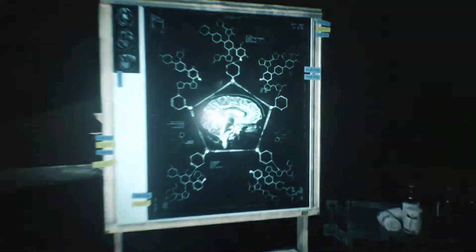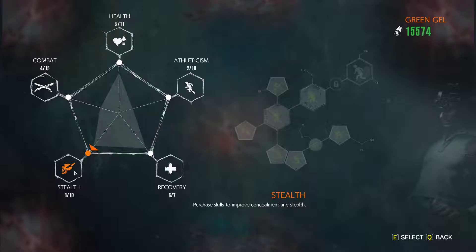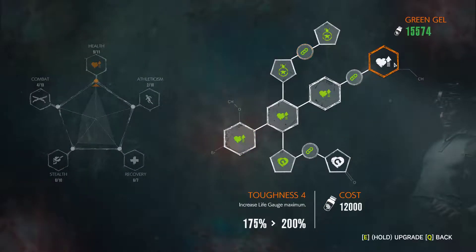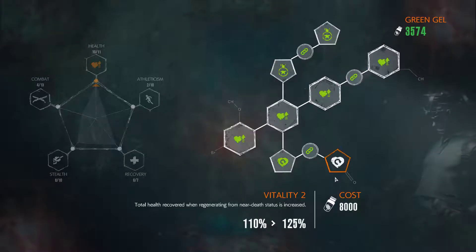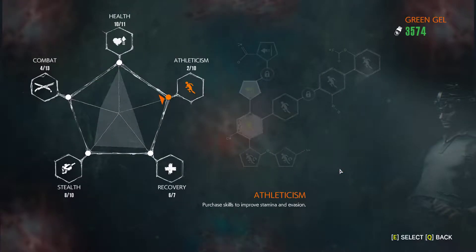10,000 green gel — holy shit, that's amazing! Let's get an upgrade. Yeah, health. And we need 8,000 for this one which I'm going to pick up next. That was really useful.